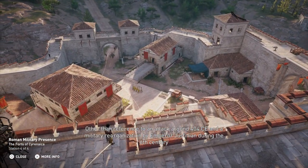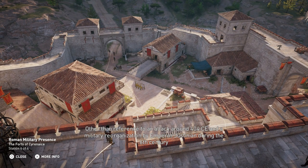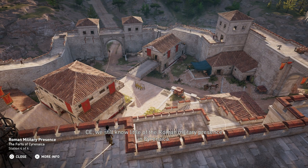Other than reference to an attack around 404 CE and a military reorganization by Emperor Justinian during the 6th century CE, we still know little of the Roman military presence in Cyrenaica.